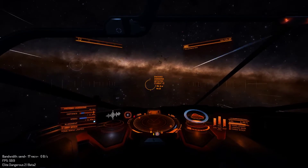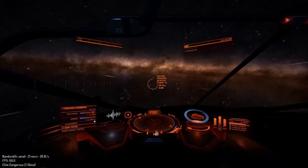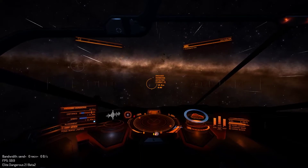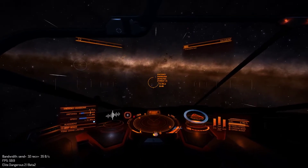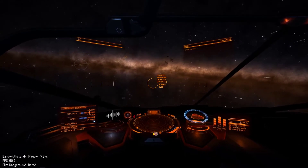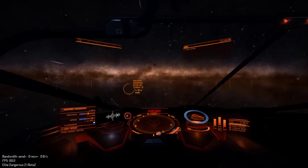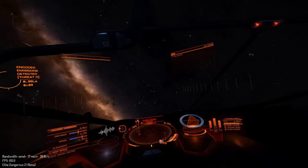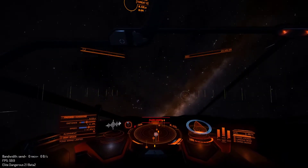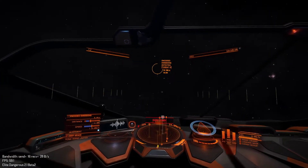Unidentified signal source — encoded emissions detected. Threat zero. Shall we have a look? Let's have a look at what's here, it'll be interesting to see. We can drop out at 11 megameters per second, and the distance is also 11 megameters, so we should be able to drop out now.